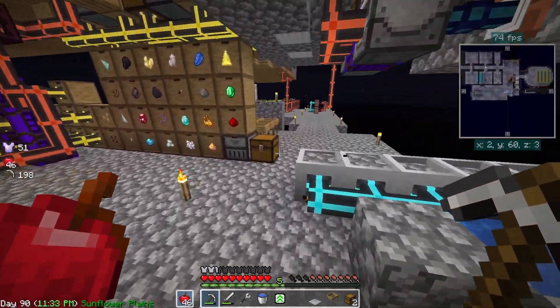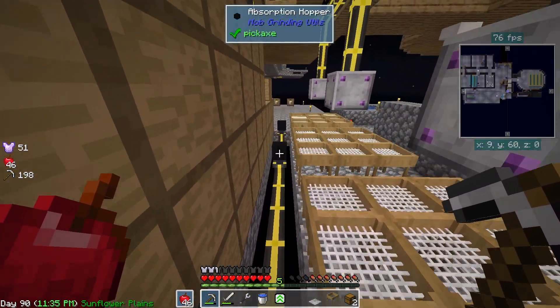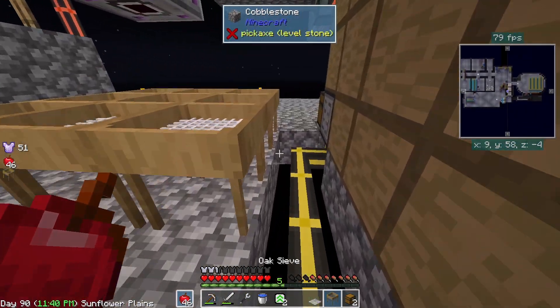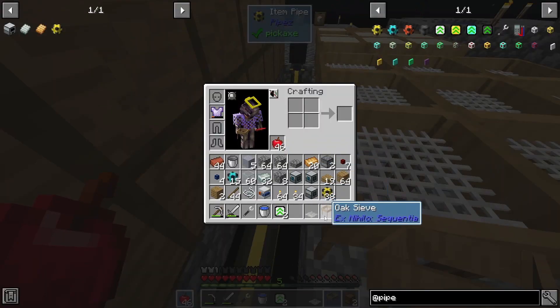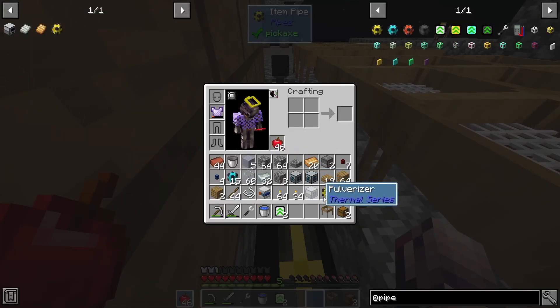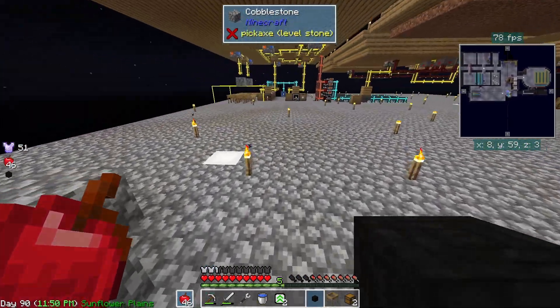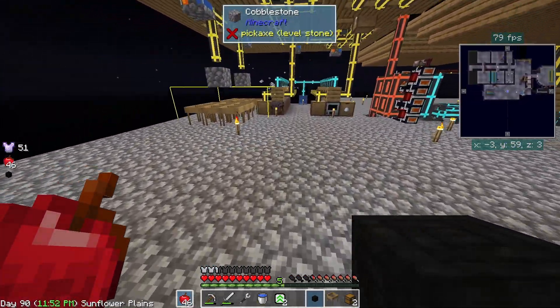We'll do the exact same thing with another absorption hopper, which we'll take from this one since I have enough resources to hold this for a second. That absorption hopper just got picked up. Looks like we're full on blaze powder too, so we need to fix that — a lot of things to be done around here.